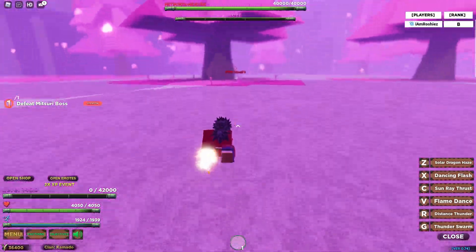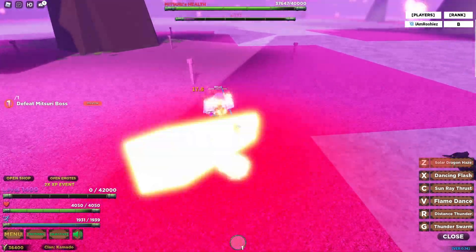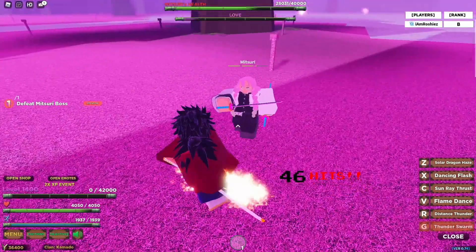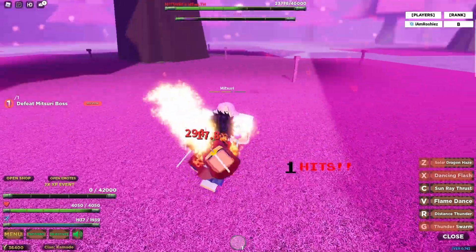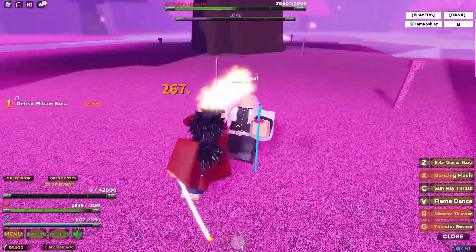Solo dragon haze, one combo, thunder swarm — and oh yeah, it's wraps! Let's see if we can do this under a minute and a half, since we took out Zenitsu in about 48 seconds. Bop bop bop bop — there we go Mitsuri. This thunder breathing set is crazy, especially thunder swarm — that move is actually insane.